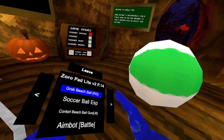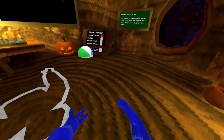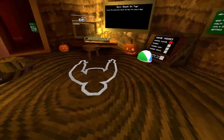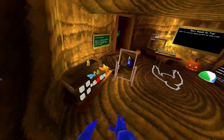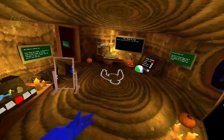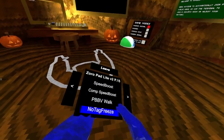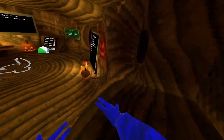Grab beast ball. Soccer ball ESP. Control beast ball gun. Legit master, aim button battle, speed boost. Calm speed boost — it's a speed boost but it's a little more slower so no one can notice. PPPV walk gives you tag freeze. No tag freeze. Slide control — control step on the slide.